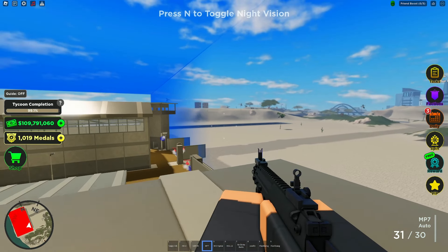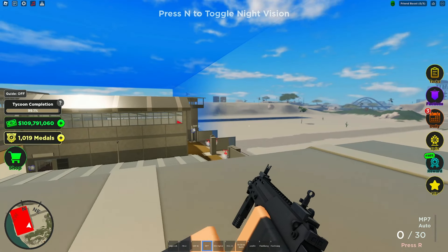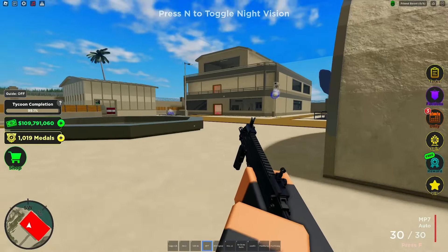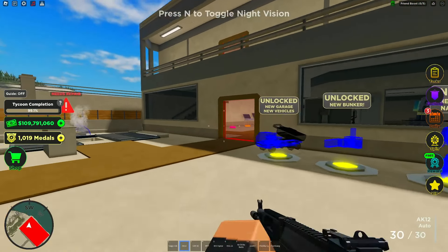Here we have the MP7 auto — an SMG. Let's see how fast it shoots. It shoots quite fast but also feels very controlled, and it has a zoom too. None of these weapons seem to have high recoil, and they're all quite different from the full-auto heavy weapons.